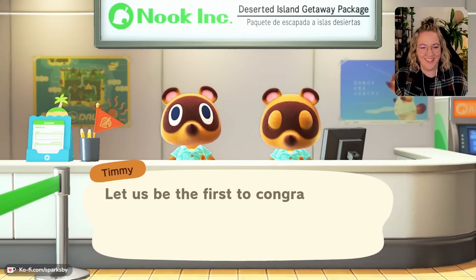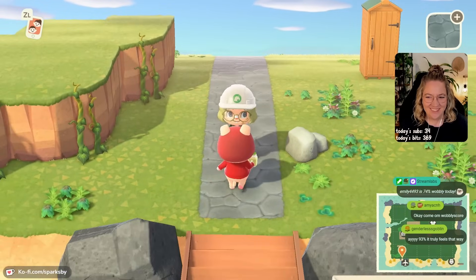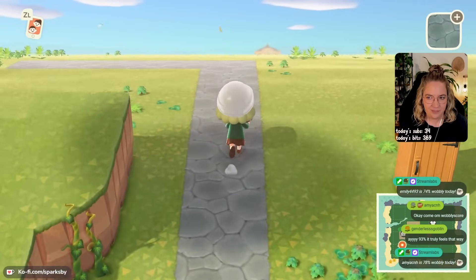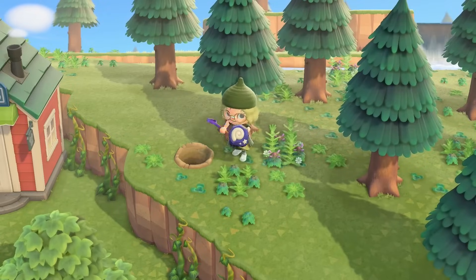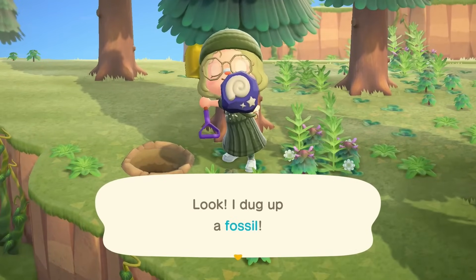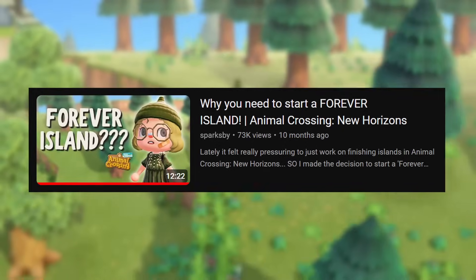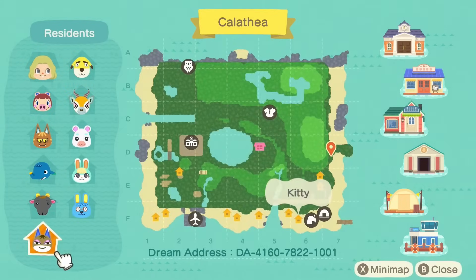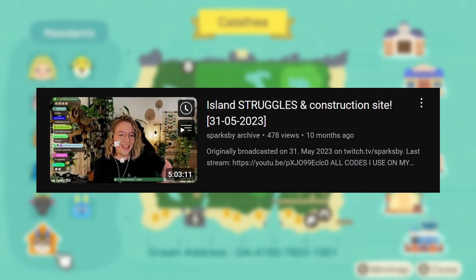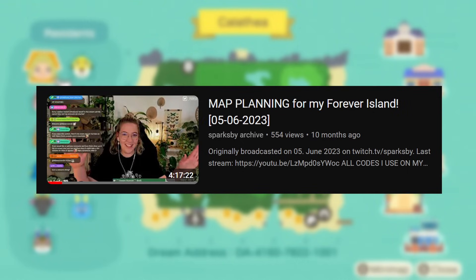Over a year ago now, in April of last year, I started an island called Calathea. Initially I wanted this to be my forever island, meaning I would keep it even if it was fully decorated and just adjust the decorations for different seasons. I was so excited for this concept because I'd been so focused on just aesthetic decorating and restarting — and so were many of you.